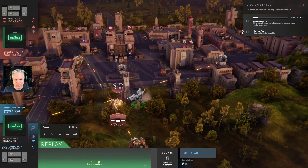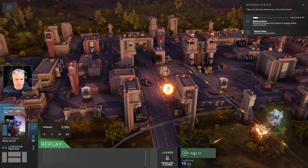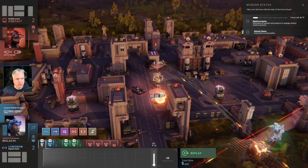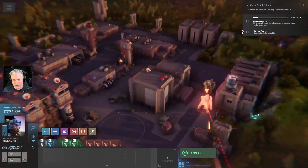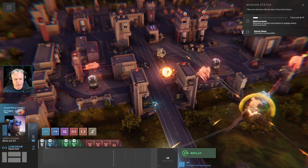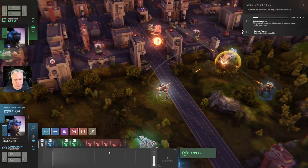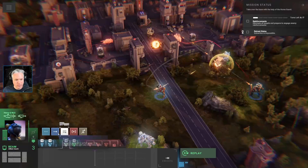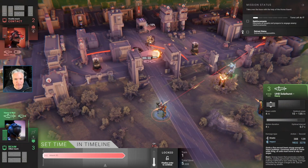We now have damage here — he's slightly damaged. This guy is undamaged completely. The turrets are all down without getting a single shot off. Let's continue with the beam weapon and have him shoot at this guy.